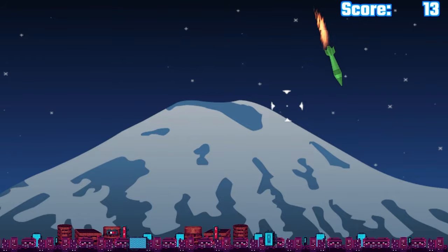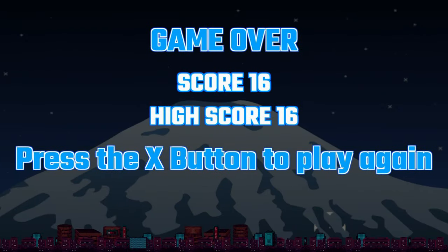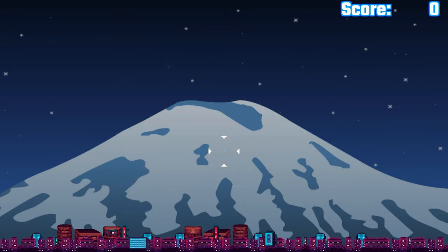Trophy-wise, this is essentially the same as all the other games Armin Unold has come out with. They're color-coded — you have to shoot down 30 of each color rocket, aside from pink, which you only need to shoot down 20. It's a grind, essentially, as all the trophies are cumulative across however many runs it takes for you to get them all down.